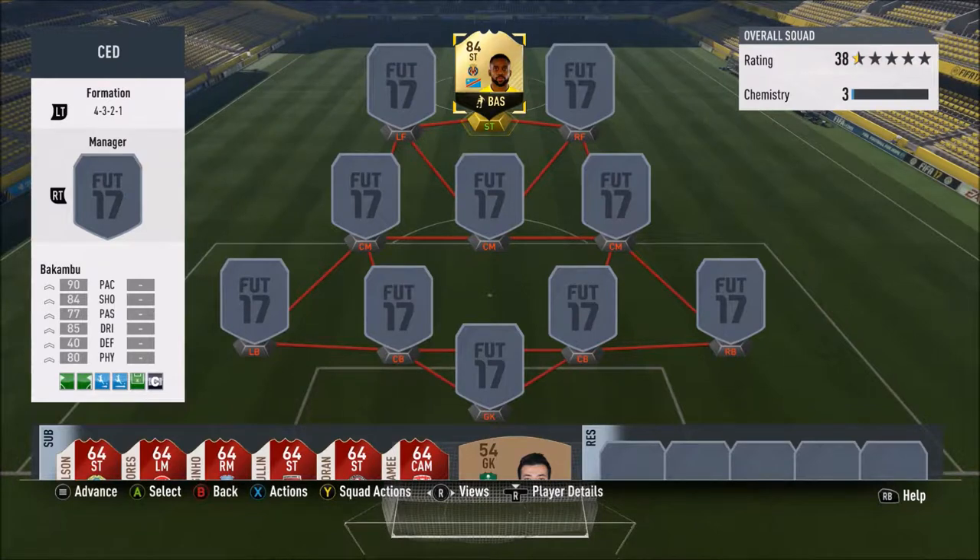What is up boys and girls, it is Gillian here back with another video. Today I'm bringing you a squad builder around the man you see on your screen — Super Cedric and his in-form 84-rated card from Team of the Week. He looks insane, but obviously he can't do it all on his own — we need a squad around him.